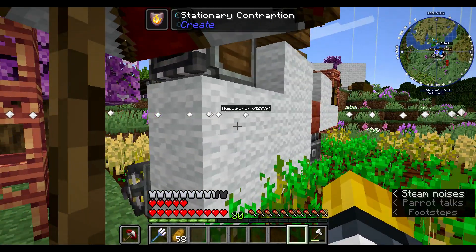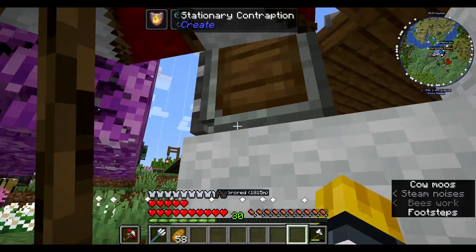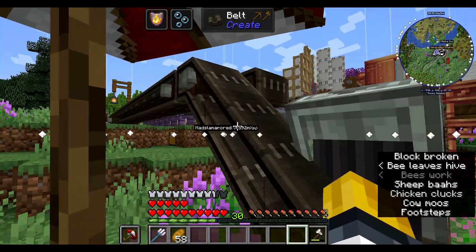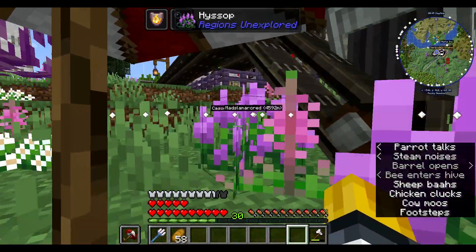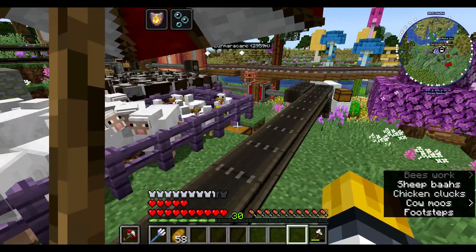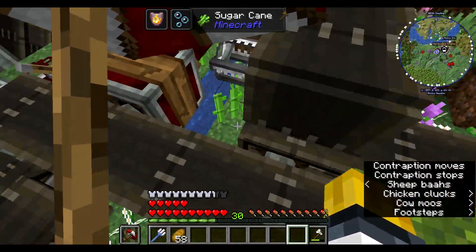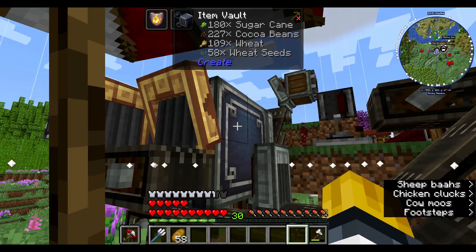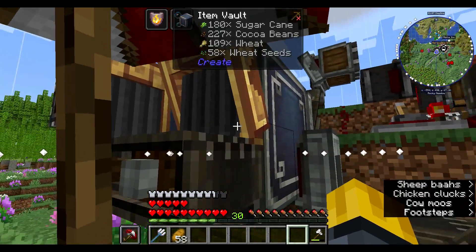I have this — it says 'stationary contraption,' but it's very much not stationary, it's actually moving. It'll come over here with nothing to exchange — a moving chest — and that'll bring that stuff over to here. I added this one since, so it'll come up here, land on this one, go down here and into this. So we have our item vault, which currently has 180 sugarcane, 226 cocoa beans, and 109 wheat.